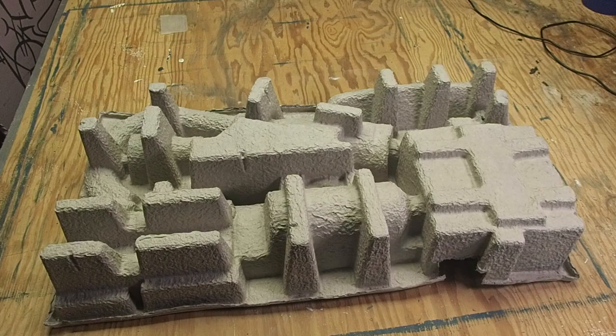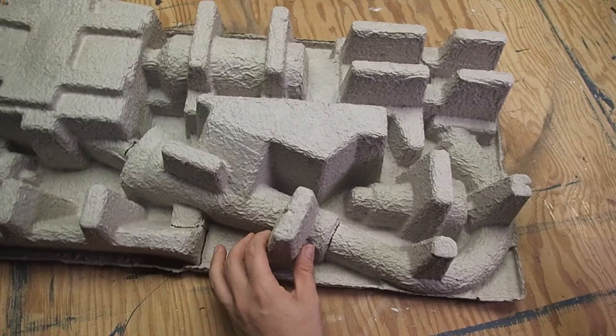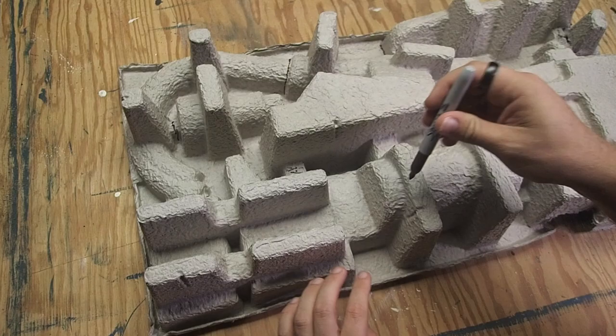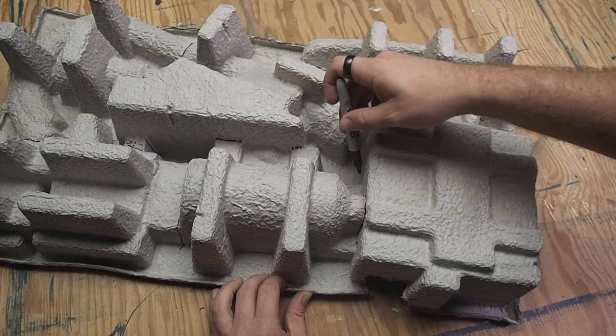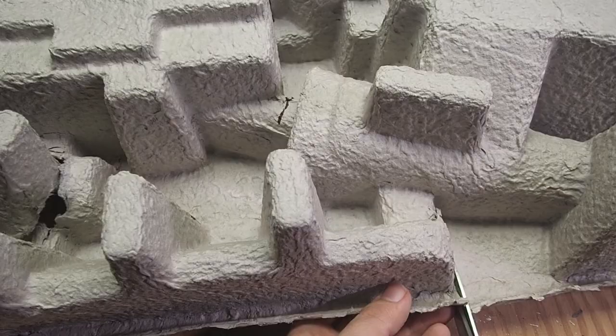I started by coming in with a Sharpie and tracing out anywhere I thought there would be a nice form for a building. This took me a lot of time off camera just sitting around with the piece, thinking about what could this be and where might be a nice place to cut while preserving as much of the structure as possible. Take some time in your prep phase and really think about what you want to make before you start working on it. Then, once you've traced all your lines, go ahead and cut it out with a pair of scissors.